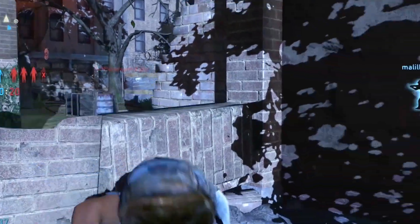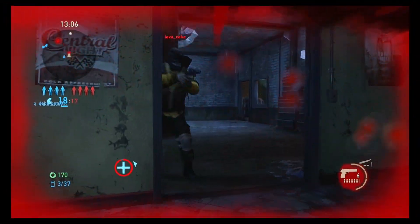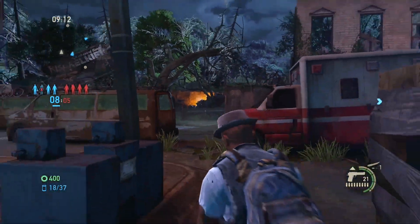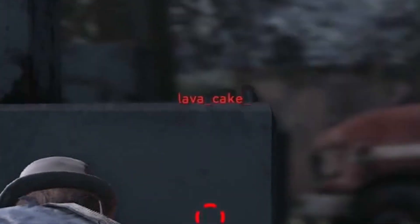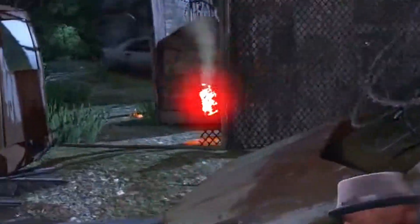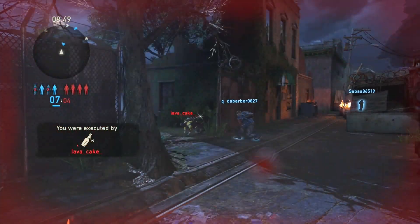Oh my gosh, it's super bad especially when you're trying to adjust your aim. One of them does have Cover Training 3. Oh my gosh, that was a jump scare! It's already halfway through the match and I only have one down, which is no bueno. There's a guy literally right there — yeah it's Lava Cake. And his name is John C. I still downed him — I like to say that my aim is pretty decent.